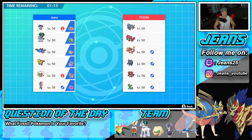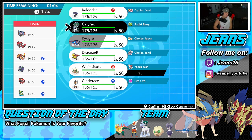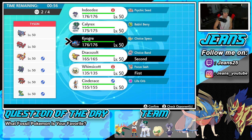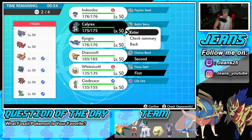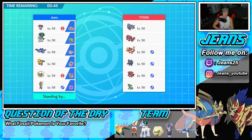We're going up against the exact same team in battle number three. I lead Whimsicott again and also bring Dracozolt — I love the Dracozolt and want to show them off. I'll also bring Calyrex but not Kyogre because of that storm drain Gastrodon — I'm just not dealing with it. The first battle was super easy, the second battle was pretty strong once we got rolling. I'm surprised he didn't dynamax in that second battle.